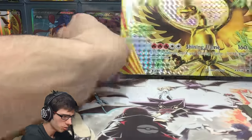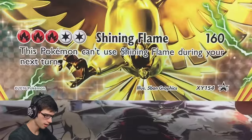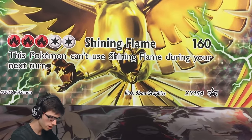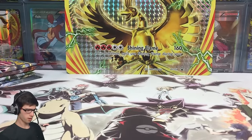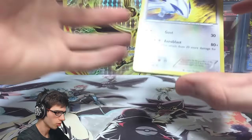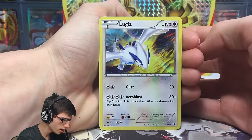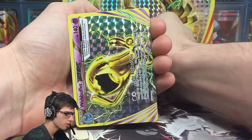We've got the five booster packs which we'll go through in a moment, and then the jumbo holo BREAK — it looks pretty epic. It has the attack Shining Flame which does 160 damage, and it says this Pokemon can't use Shining Flame during your next turn. We'll throw that one at the back as a nice background. For the promos, first up we've got Lugia with 120 HP and the attacks Gust and Aeroblast — awesome looking holo, love the art on this one.